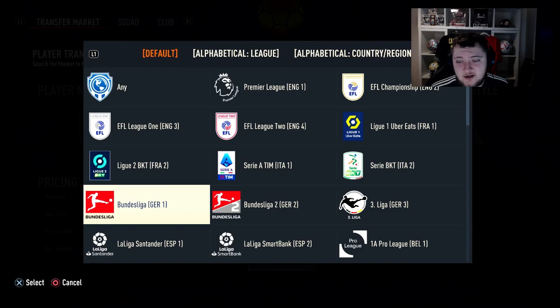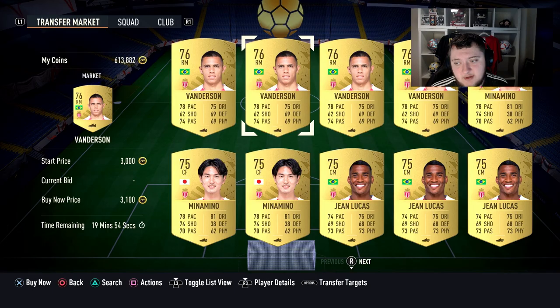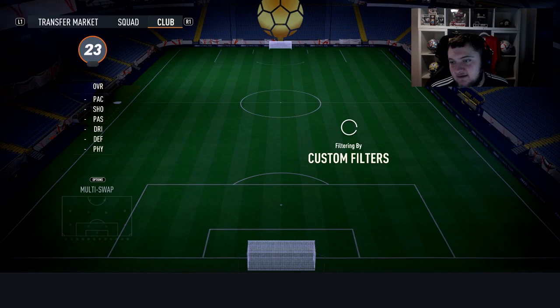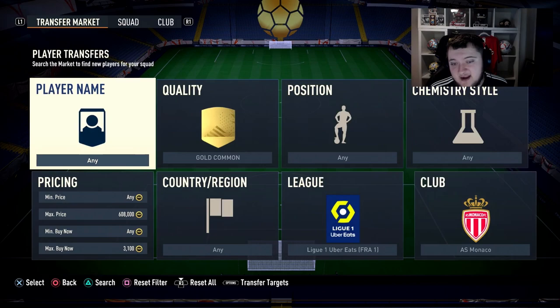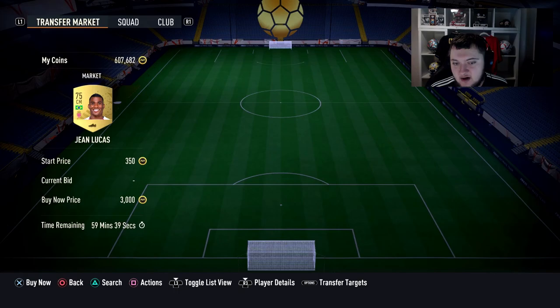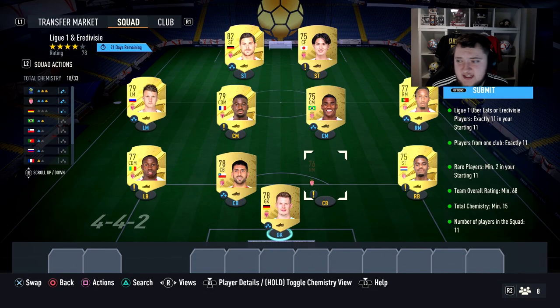Going to gold commons for Monaco, plucking out the cheapest ones - around 4k each, which came down a bit. Spending about 6k on commons. Drop the CDM in for chemistry - that's chemistry sorted. Just need one more player from a new club - Nubel. There you go, done! Very easy overall. Total spent: about 3k plus 6k plus some rares - 14k total on that segment. You'll pack a few more tradeable gold commons to sell back to recoup.